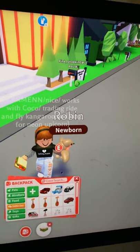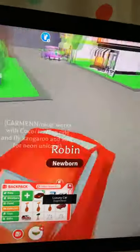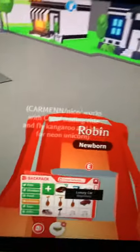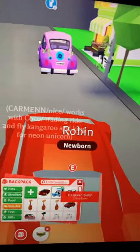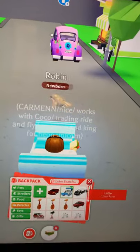For vehicles, this is my luxury car that I got from the mansion thing. Everything is loading in so slow. I also have an ice queen sleigh and a limo from the VIP.